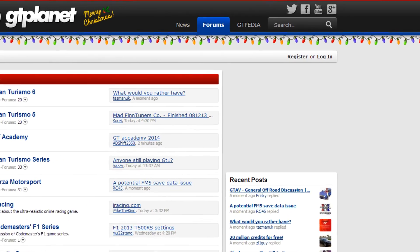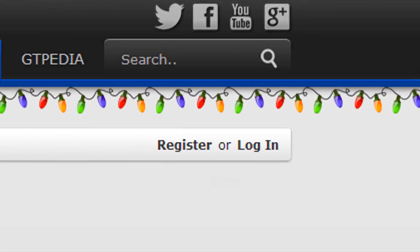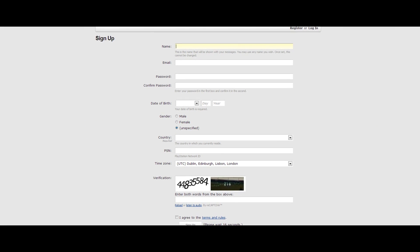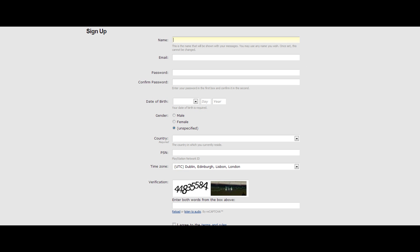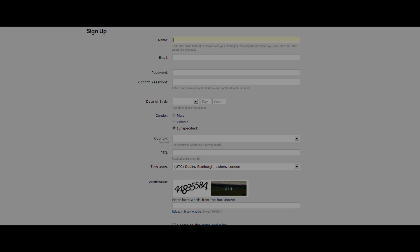Step 1: Register with the GT Planet forums. Simply go to the forums section of gtplanet.net and register using the form provided. Many of you will already be registered, so log straight in and let's move on to the next step.